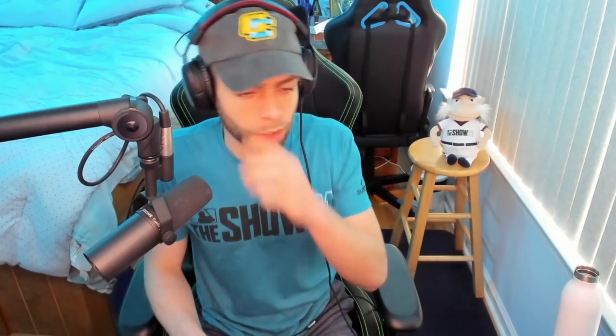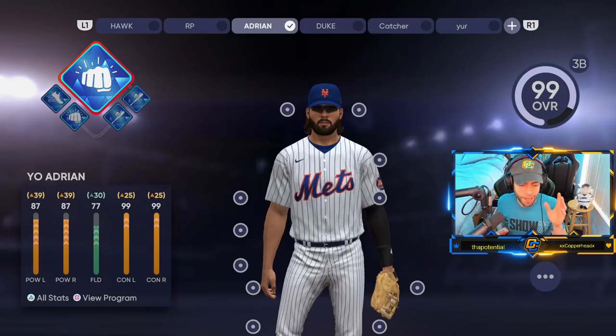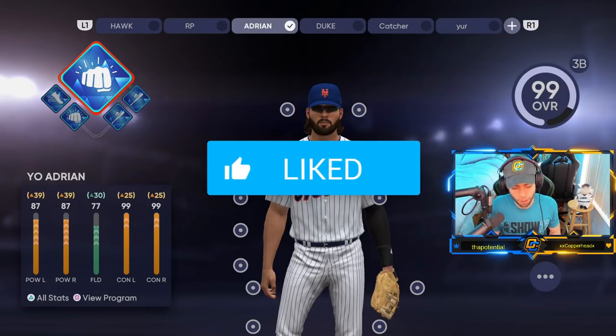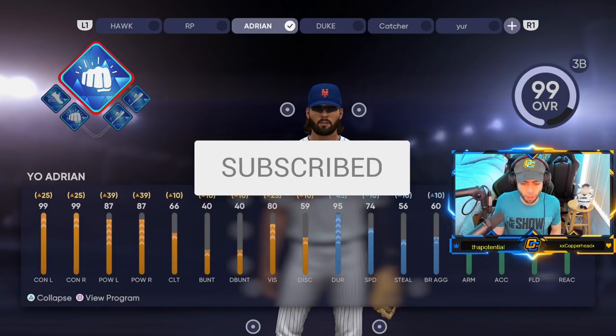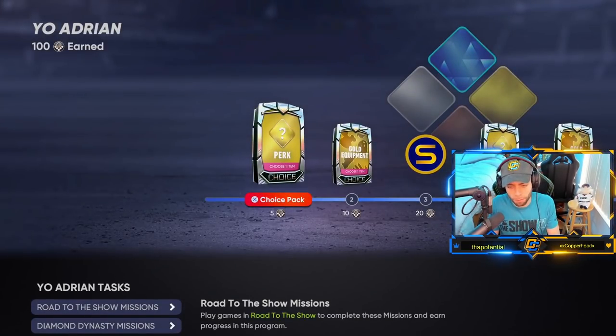First, what is the Yo Adrian build? You can see it right here — let me switch to camera so you can see it. The Yo Adrian is an archetype whose primary position is third baseman. If you go to all stats, you can see all the boosts you get from it. It's a primary third base archetype.